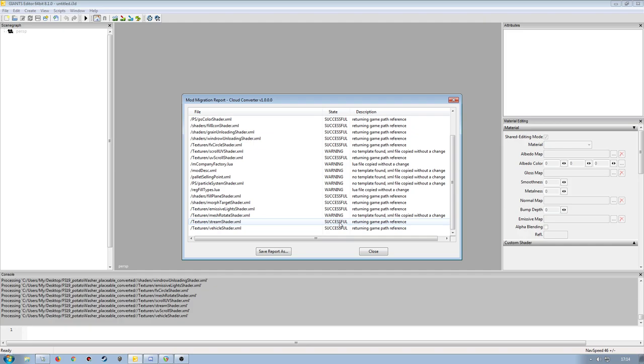What we'll look at later on is that the shader used might not necessarily be the one we want. Because FS19 comes with some support shaders, the converter will opt to use those instead of the actual full updated version for FS19. So we'll have a look at that later on. If I click close — I don't need to save that — we have a list here for store items.